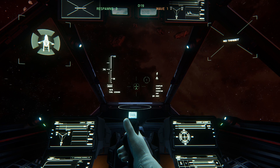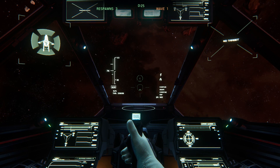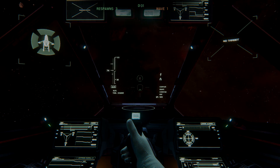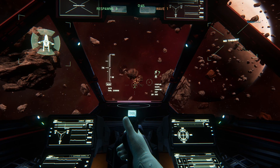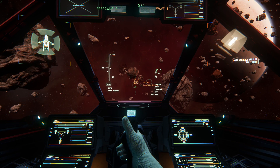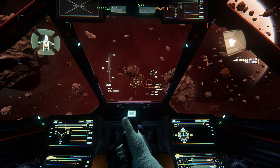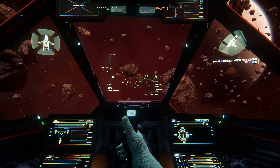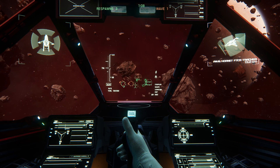Moving on to ship combat mechanics: pressing the Left Mouse Button fires weapon group one, and the Right Mouse Button fires group two. If you want to target someone in your reticle, press R. Pressing T targets the nearest hostile. To cycle all hostiles, press Y or H. To cycle all friendlies, press U or J. And I or K will cycle everyone, whether friend or foe.